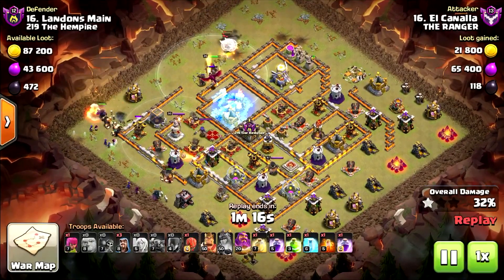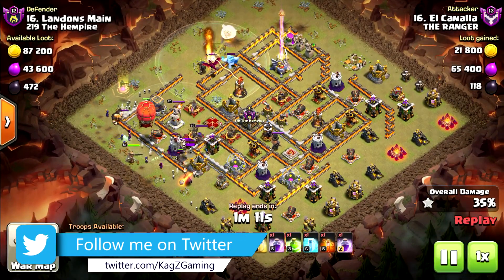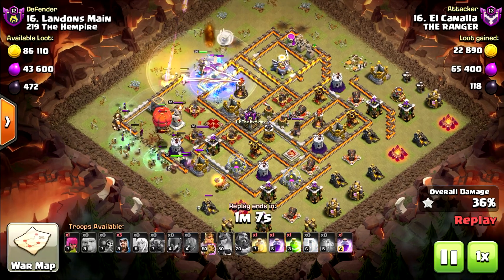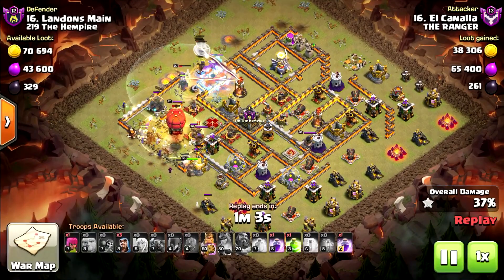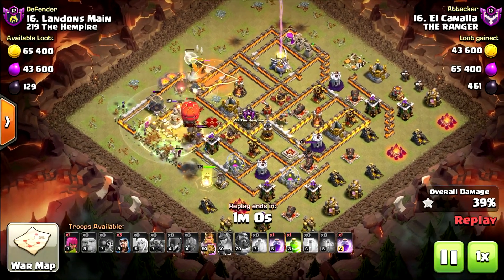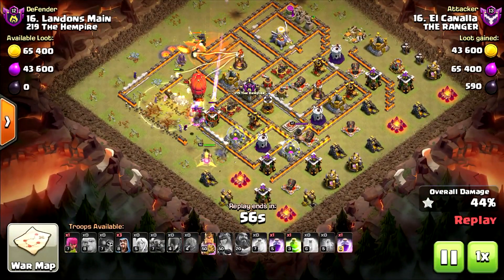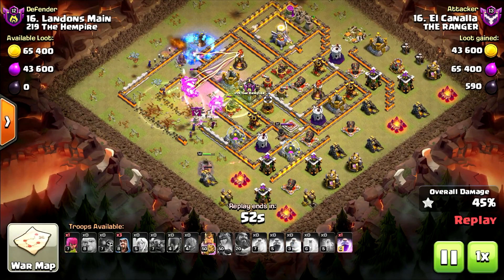He needed to use the queen ability before using the stone slammer with the rest of the troops from the left side of the base. If he's going for two stars, he just needs to get 50 percent, but he got caught up in a tornado trap and is getting hit by the multi inferno and the CC troops. Nobody is taking them — the dragon is still alive.